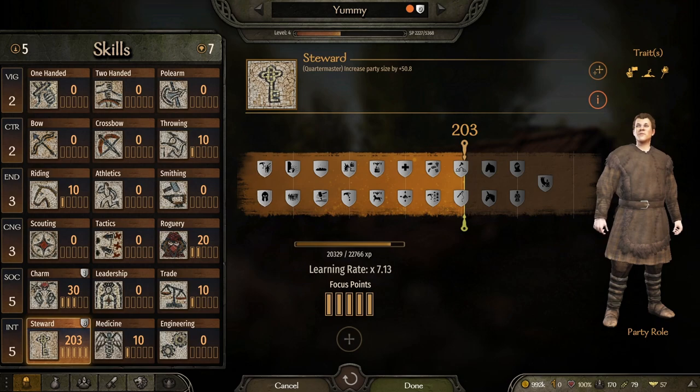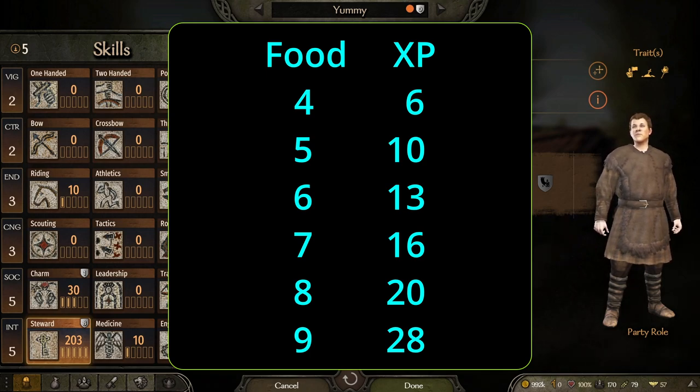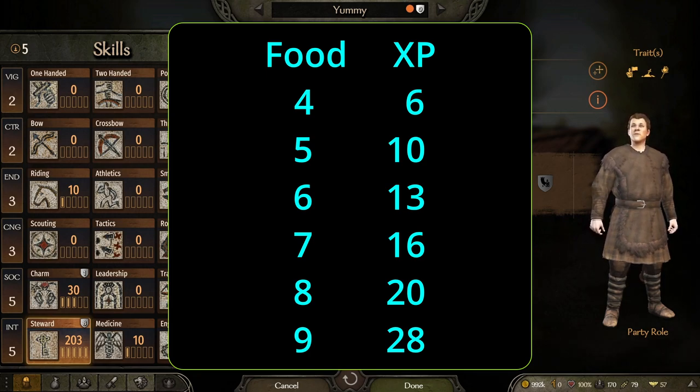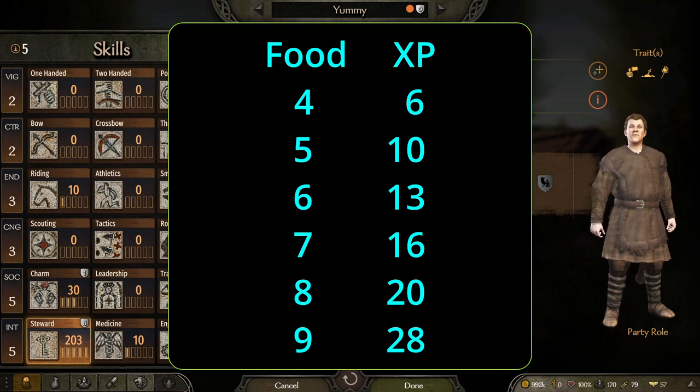First, let's look at some raw data. When you start out the game, if you have just one recruit with you — and you need four to have food variety — you're going to gain six Steward XP a day. And you can see it goes up to 10, 13, 16, 20. That is how much Steward XP you are going to gain every single day.